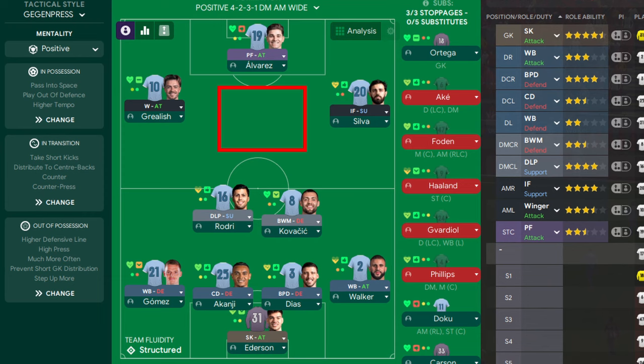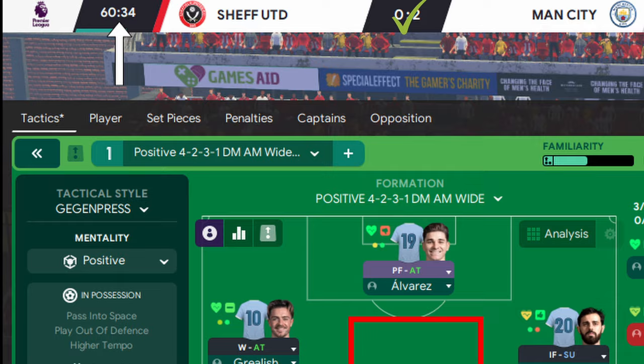Clicking this option will take the player right off the field, giving them a much-needed rest without requiring a substitution. But be warned: this does leave you with a man down on the field, so only use this option when you're sure that with the time remaining you can see out your result.